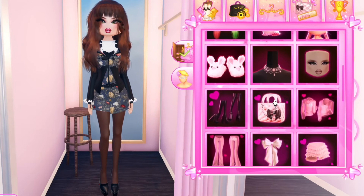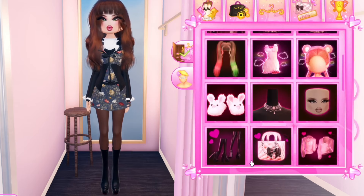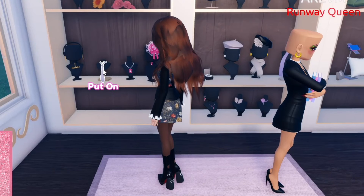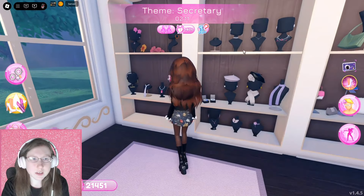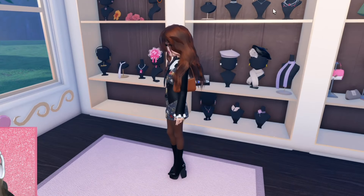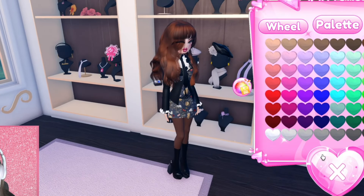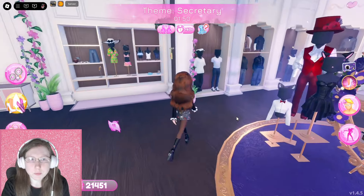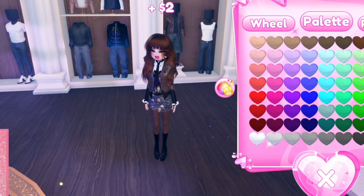Next let's add these stockings. I also want to add some boots just to add another touch without taking up our item slot. Let's add this and make it black. Let's add some cool necklaces and stuff to take up some item slots and make that dark. We're also gonna add some earrings — I want to add two earrings for this.